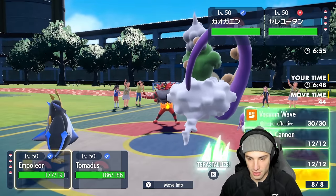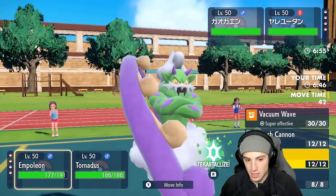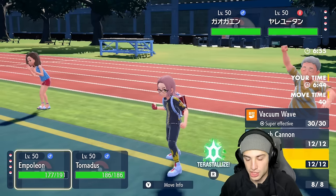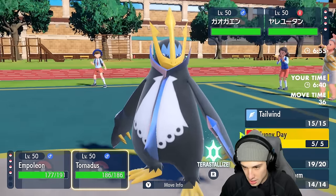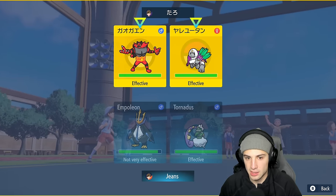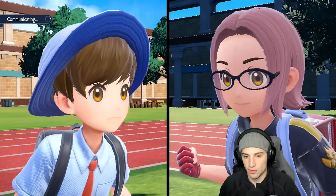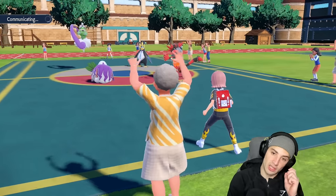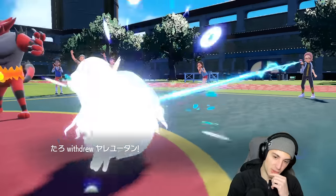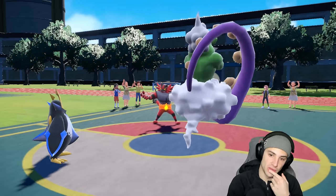I have to save my Grass tera just for Ursaluna. I'll Hydro Pump this slot and go into Bleakwind Storm with Tornadus. Orangaru withdraws - probably going into Ursaluna. If they Parting Shot, that's totally fine. They use Drain Punch on the switch but Hydro Pump should KO - plus two special attack, super effective. Get out of my face!